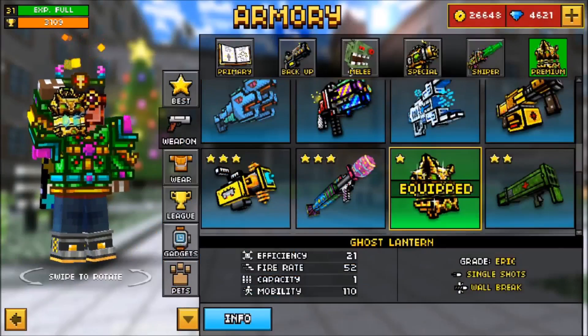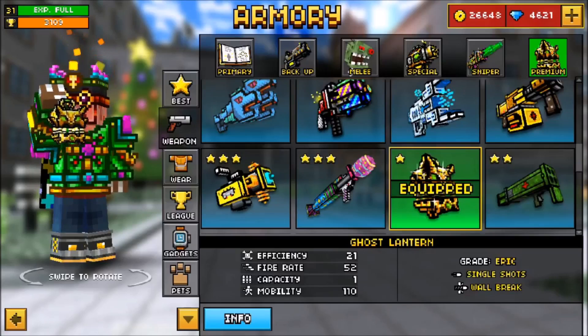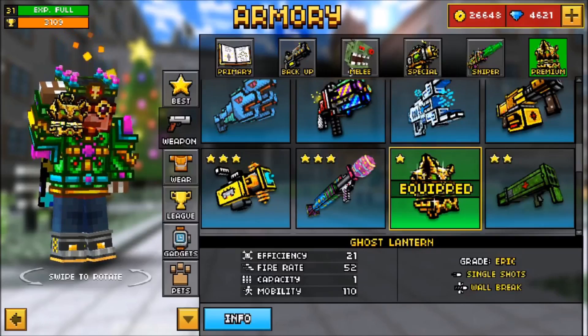The Ghost Lantern is supposed to be the best weapon in Pixel Gun 3D because it doesn't have a reload — you cannot reload with that weapon, it doesn't even have a reload mechanic. You can shoot however you want; you just have to be fast at switching between weapons, and that's what I'll be talking about today.